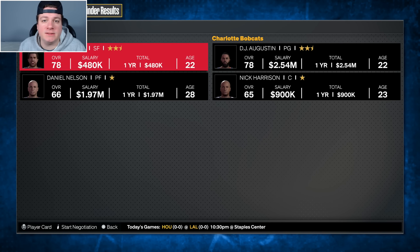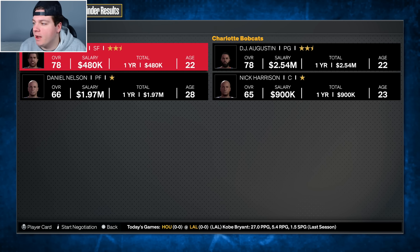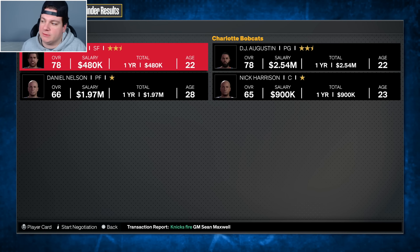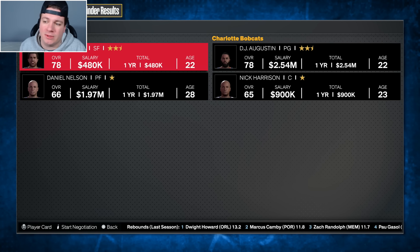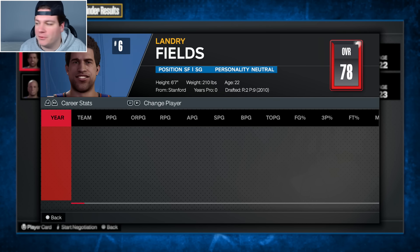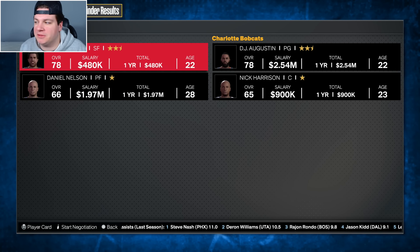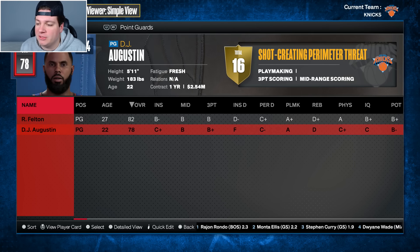Our first trade is with the Charlotte Bobcats: Landry Fields and Daniel Nelson go to Charlotte, and DJ Augustine and Nick Harrison come back to New York. In reality it's a one-for-one swap between Fields and Augustine. We had three small forwards all deserving playing time but no backup point guard - DJ Augustine fills exactly that need. Same age, same overall. We also checked that Augustine has another year of team control where Fields did not, which is a nice bonus. That solidifies our backup point guard spot with Felton and Augustine.